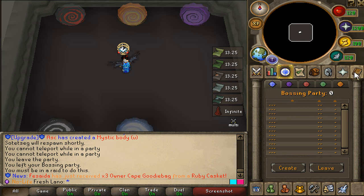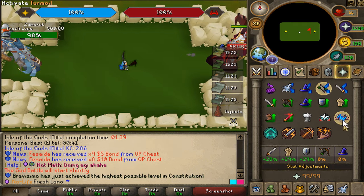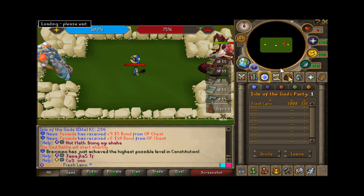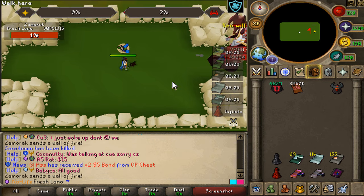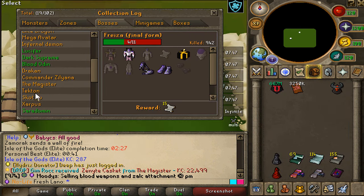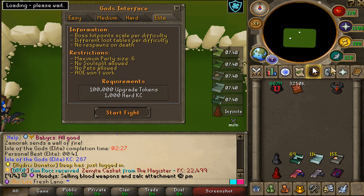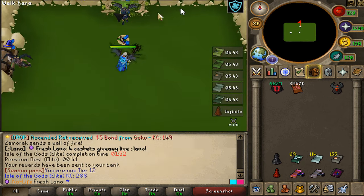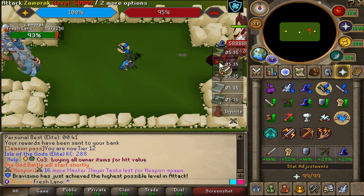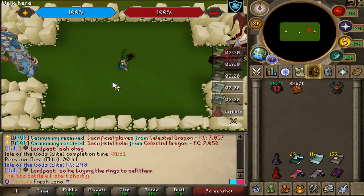Let's try out some Isle of Gods elites. We're currently at 286 elite kills — we still need the Zamorak relic. Once we have it, we'll be able to create the costume. We need two more drops from Zami — either the helm or the infernal orb. 287 KC — no drop. 288 KC — doesn't seem like we're getting there. 12 more KCs until 300, which is going to be very nice. 290 KC — 10 more to go.